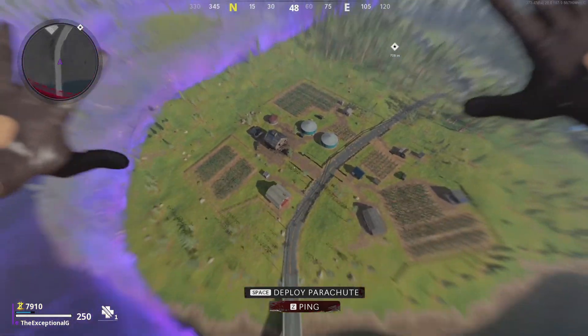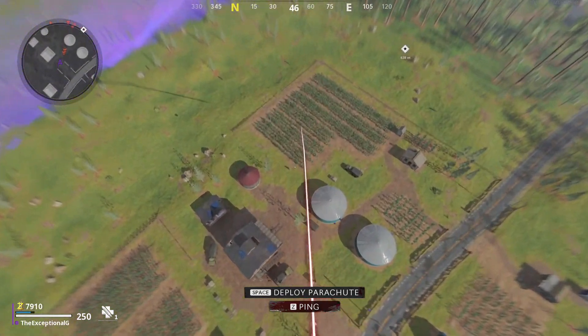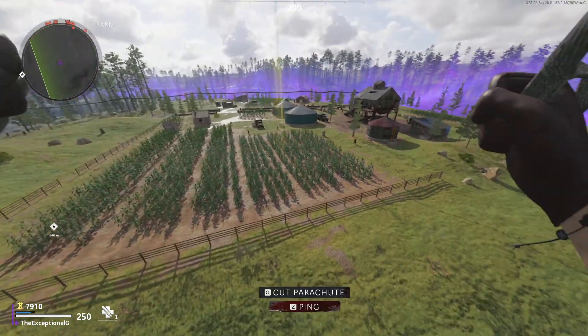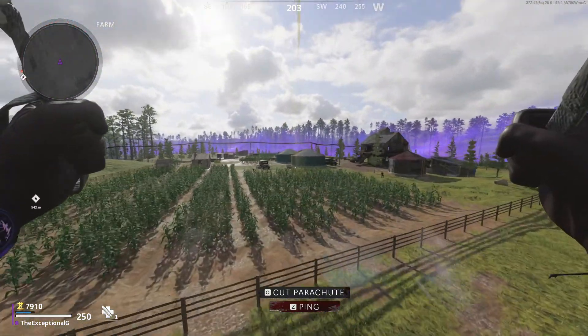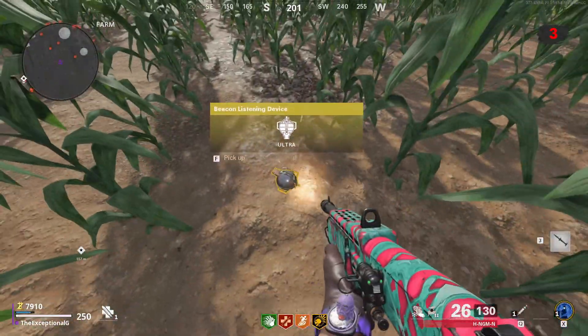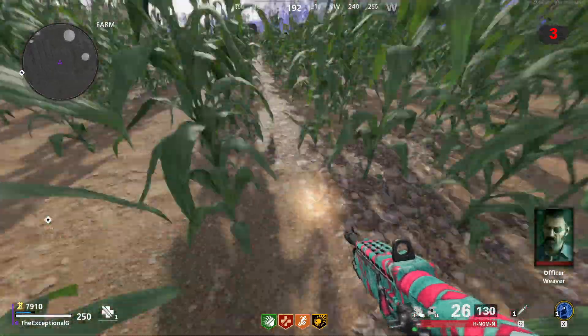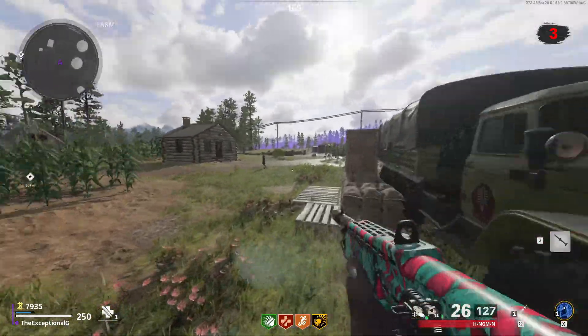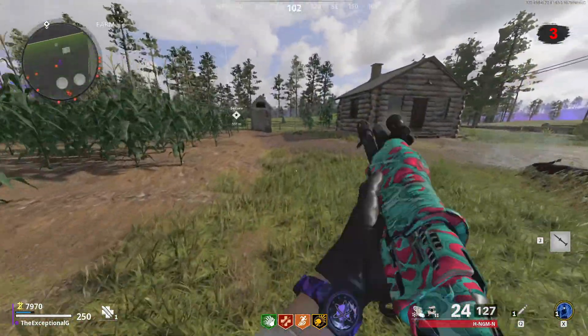Once you've done this three times, you're going to load into a map again and this time while you're in the air you'll notice an item drop down right in front of you. It'll have a contrail behind it and all you need to do is follow it and pick the item up when you land. It'll even have a little gold beacon like the mystery box when it lands. For now, just clear your main objective and make sure you have the beacon up and running.